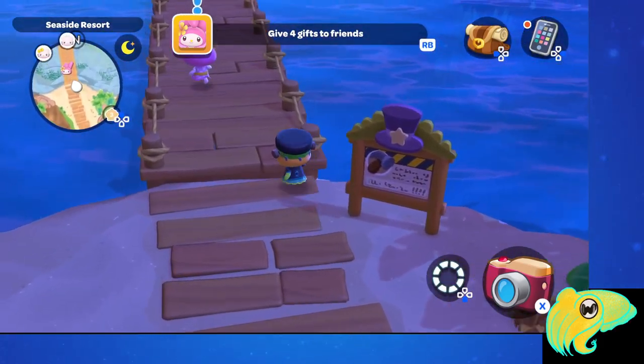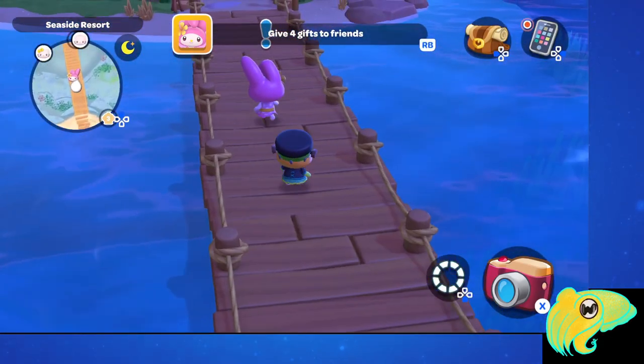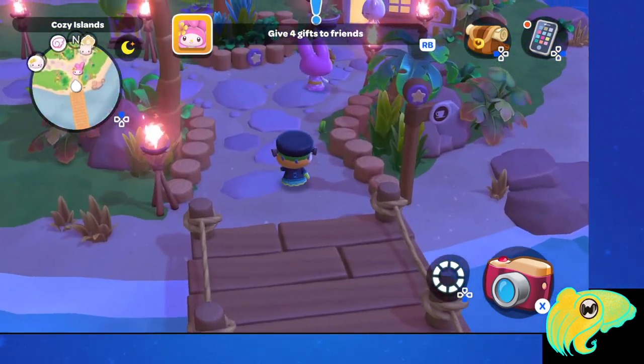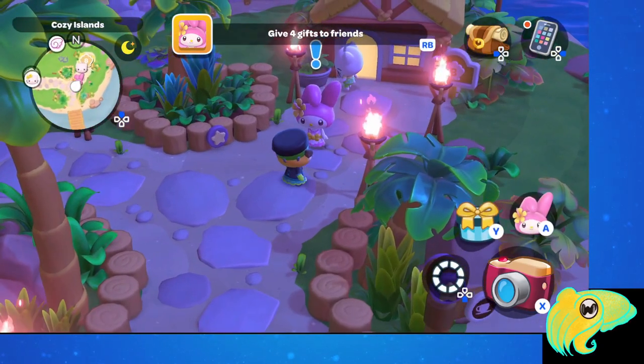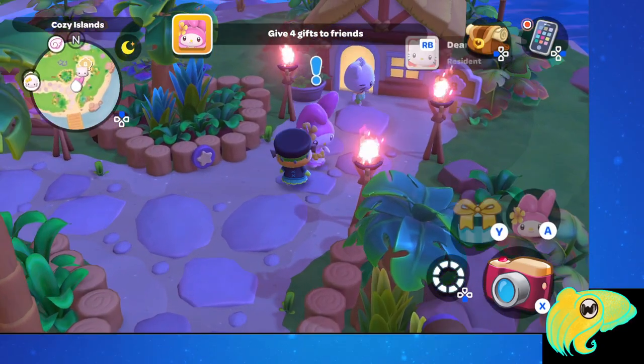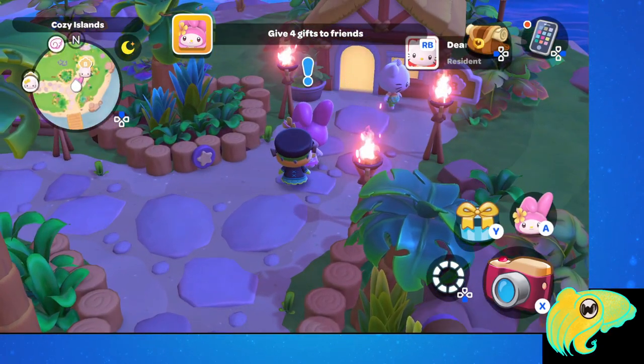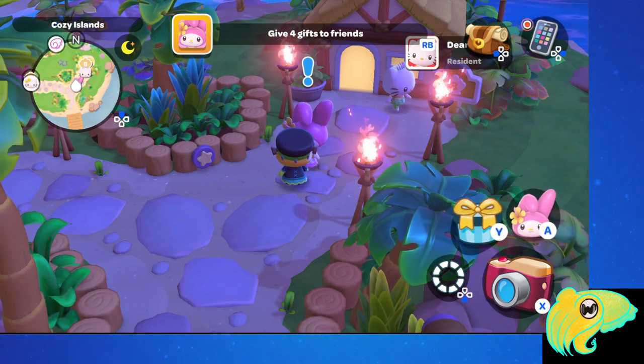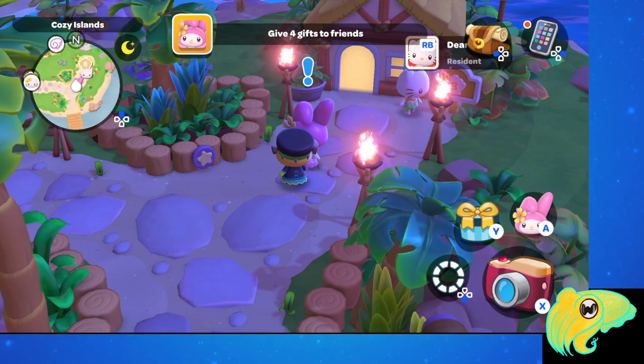In order for this quest to pop up, you need to have at least version 1.2 of the game and you need to have Dear Daniel moved in to your island permanently. That was a feature launched in 1.1, and in order to get him to move in, you need him to be 5 stars and then tell him he can stay in the cabin where he is.